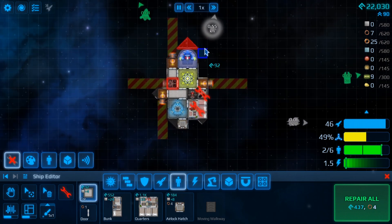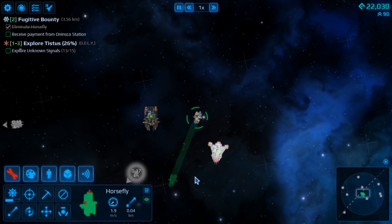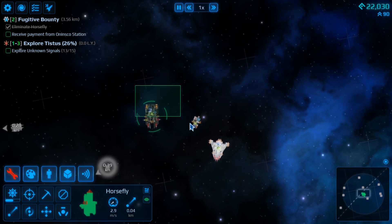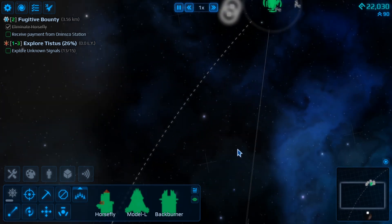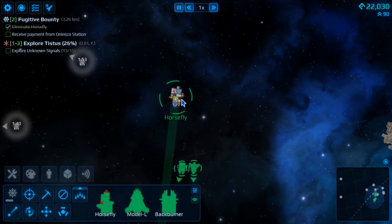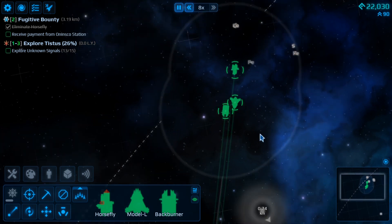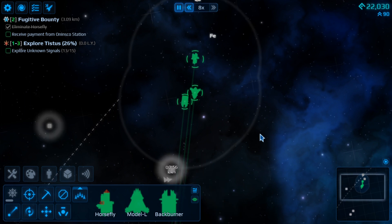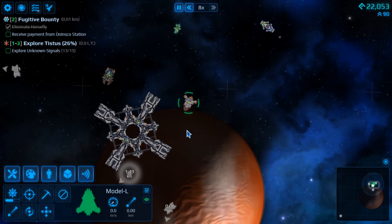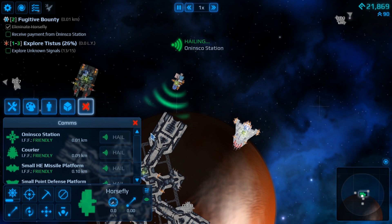Okay, we at least got something in every direction now, so hopefully we should be able to move — not very fast, mind you, but we got there in the end. It is moving, isn't it? Very slowly. We can sort of get back. Okay, something didn't seem quite right there but whatever — first things first, let's hail the station.